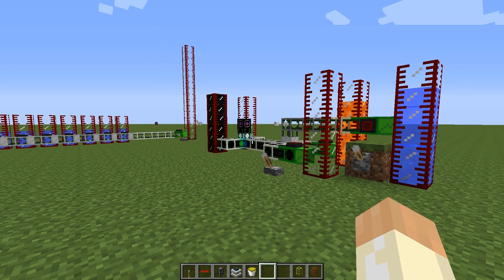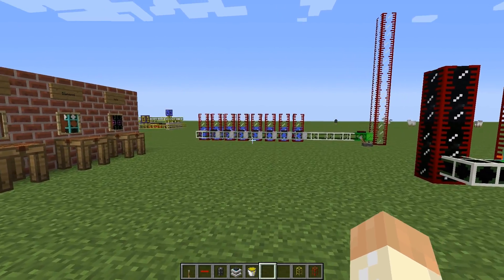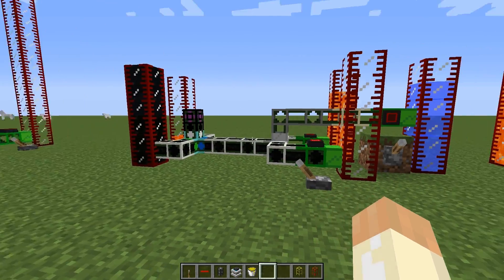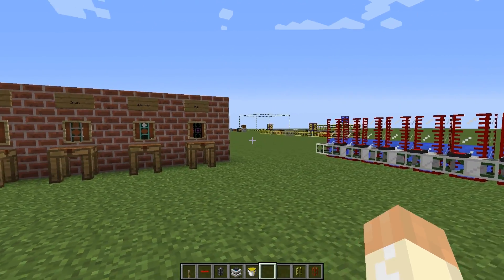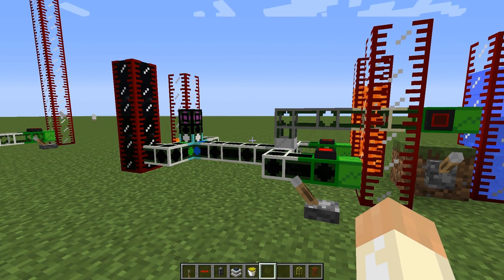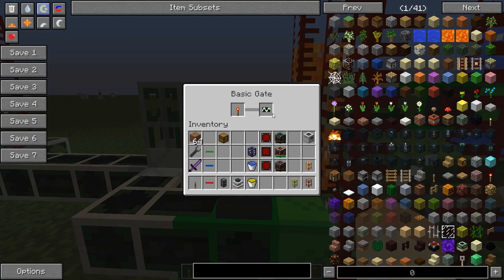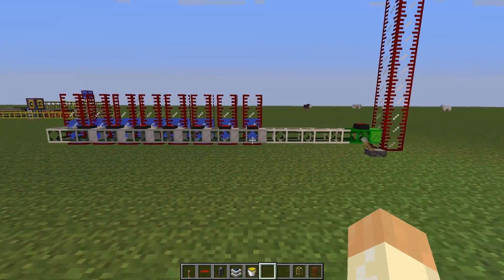Hello guys and welcome back to another BuildCraft tutorial. Today I will talk a little about gates — it's kind of a quick tip on how you can use them to control engines and also a quarry by checking inventory. I've done a few gate builds before; basically it was only about redstone signals to give the pulsars.